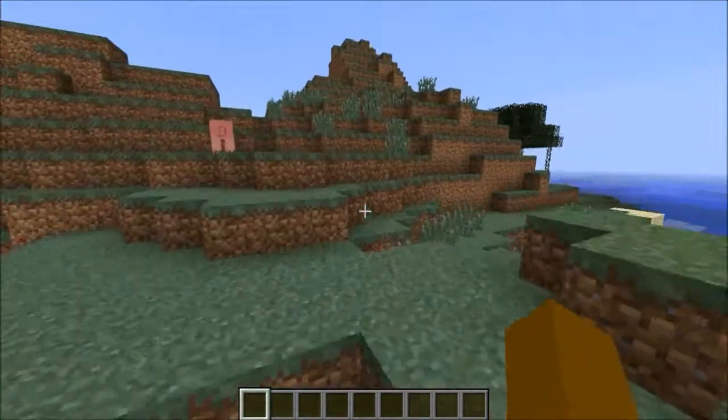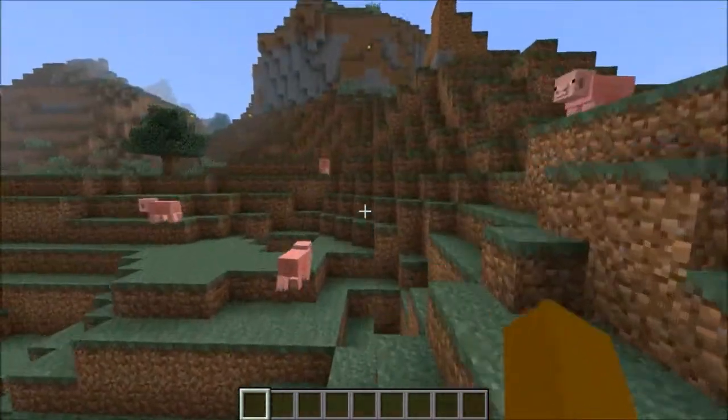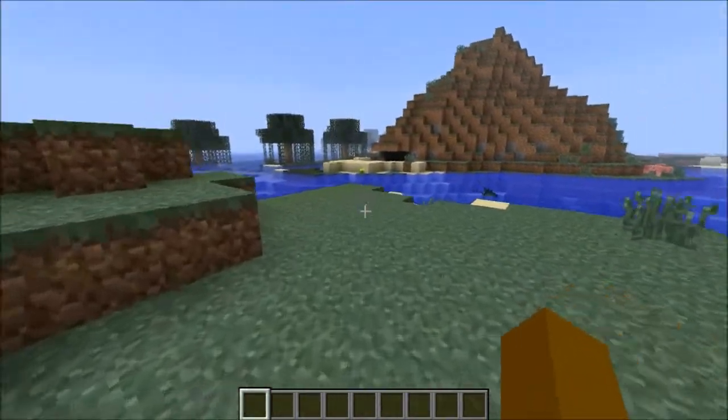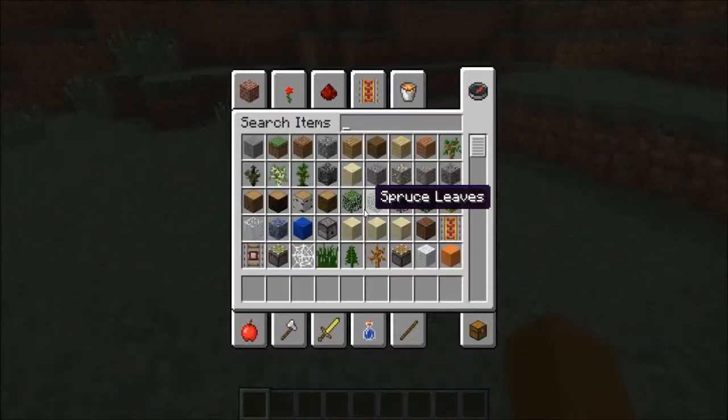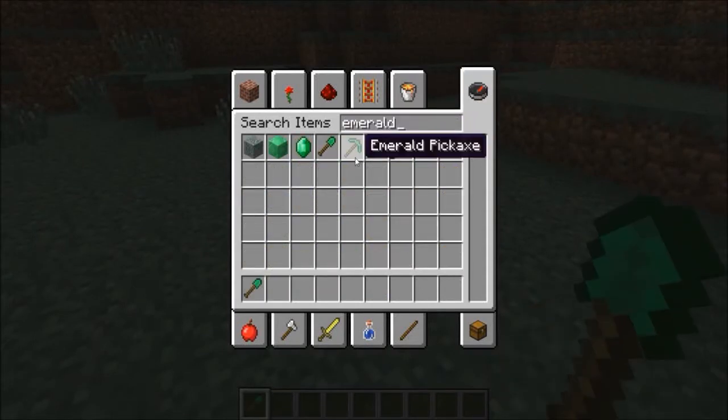What is up guys, this is NaughtyTetterBrick coming to bring you a brand new Minecraft 1.3.1 Mod Showcase. This one involves emeralds because it is the emerald tools mod. All you have to do is go into your creative and type in emerald and you will get the 5 tools.